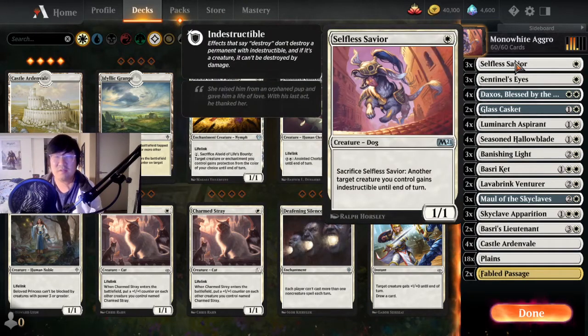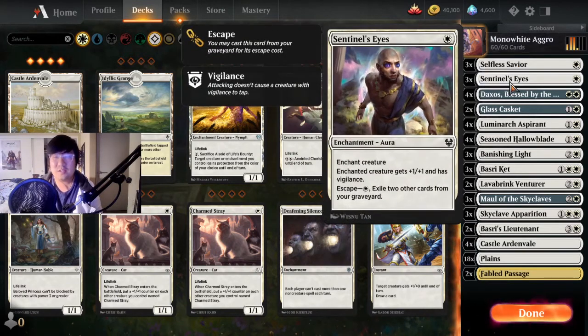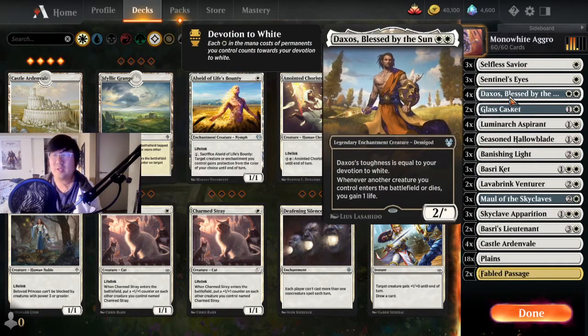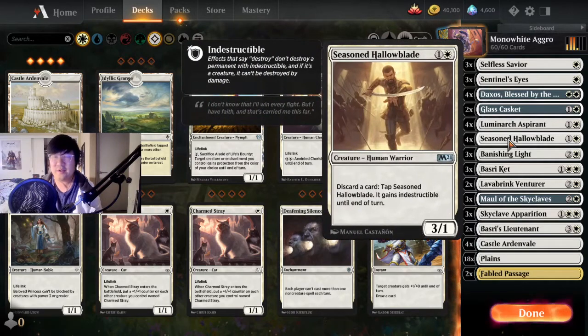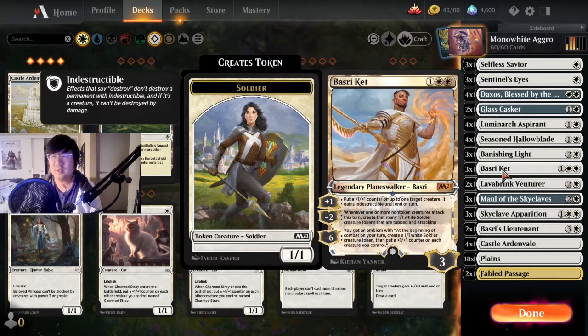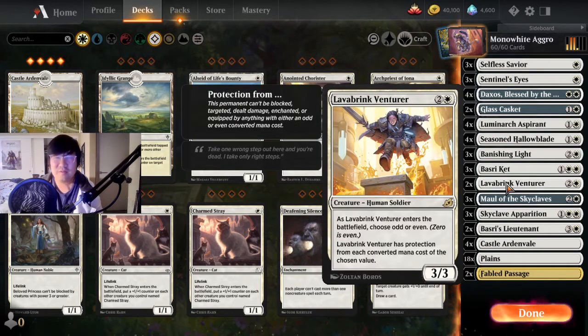We've made a couple of changes just because we've seen so many of the cards from white in Kaldheim — they have a lot of flying, so we took out the Brooding Moth. We've got Selfless Savior for giving a creature indestructible, Sentinel's Eyes which is good against mill and great for buffing your creatures, Daxos who can be a good blocker, Glass Casket for removal, Luminarch Aspirant which is a staple in a lot of decks, and Seasoned Hallowblade — also a staple. Vanishing Verse for removal is very important.